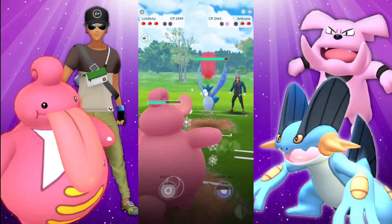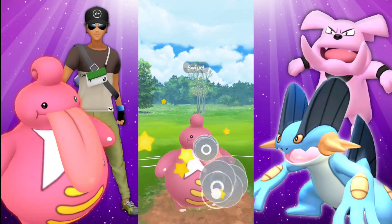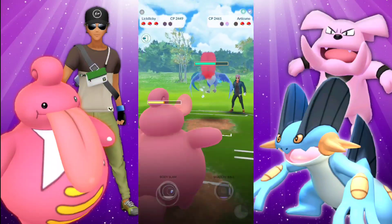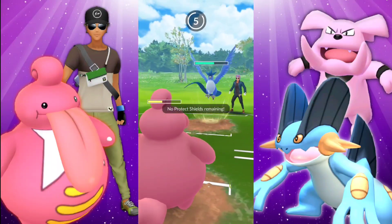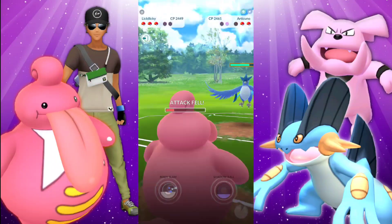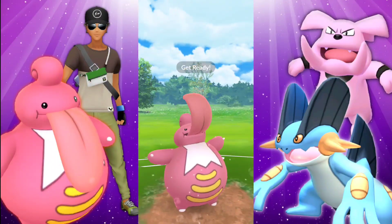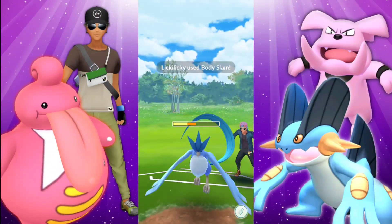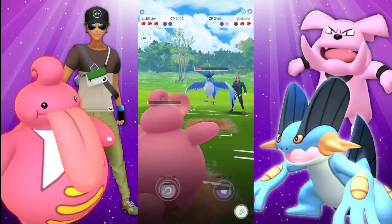If we bring in the Lickilicky, we're going to be able to tank those hits — or at least the Charm moves — and put some pressure onto that Clefable that has already taken damage. They're going to be swapping into their Articuno here and we have no more shields at this point. Icy Wind is going to be lowering our attack and we should be able to get off one more Body Slam. This is not going to be doing as much damage anymore, but that's fine. Chip damage is perfectly fine. Unfortunately, they're going to be farming here.